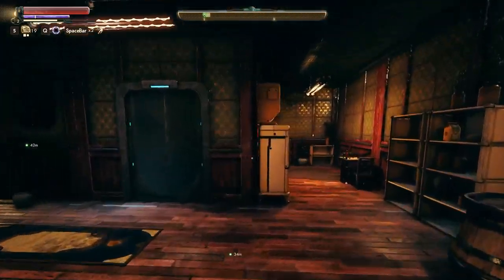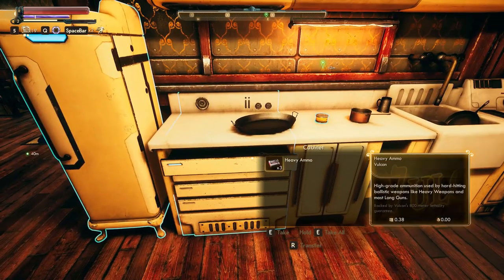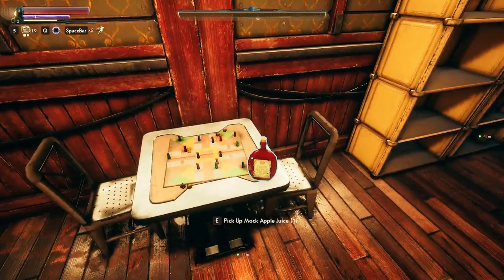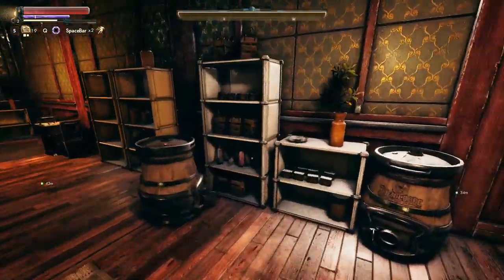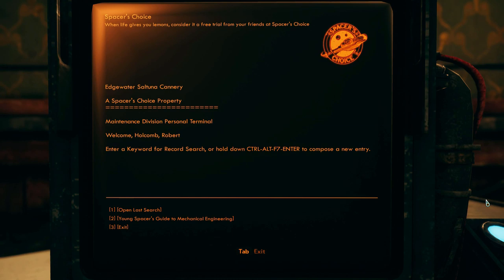And here - a whole kitchen. It's not stealing to take these things - I can just freely take all this. What, is this like Hawthorne's place? How come I can just take all this food? Weird. A terminal - Maintenance Division Personal Terminal. Welcome, Holcomb Robert. We just heard Wilson, not Robert. Enter a keyword for record search or compose a new entry. Open last search. Last search: Indumati. Two records found.